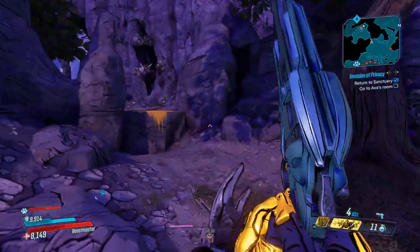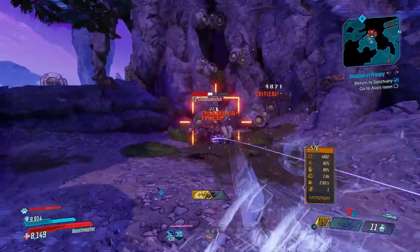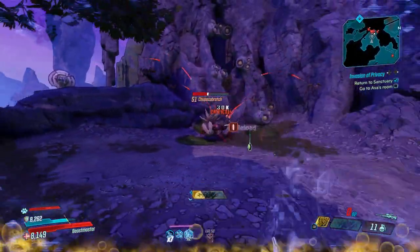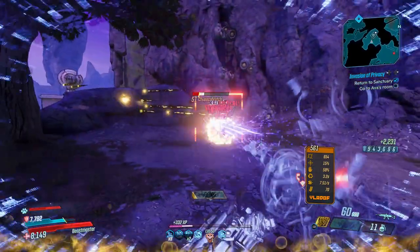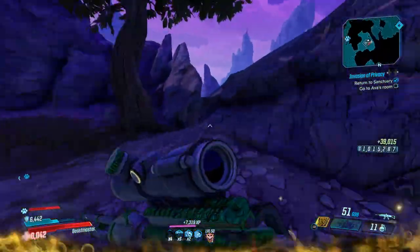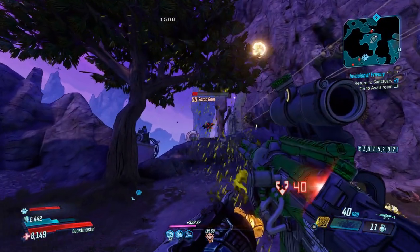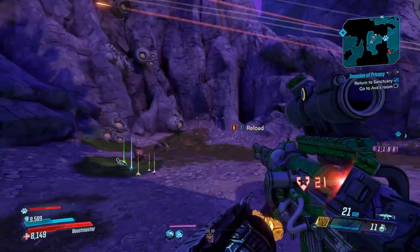I've heard that if you want to get legendaries you have to go into offline mode, but for this video I decided to stay online and test to see what legendaries could drop, if any could drop. I farmed the Chupacabra for about an hour and I was on Mayhem 1.